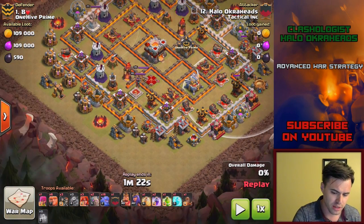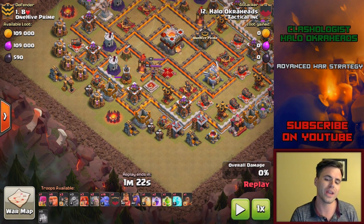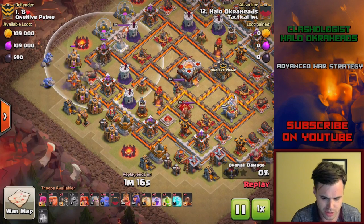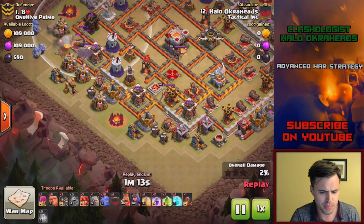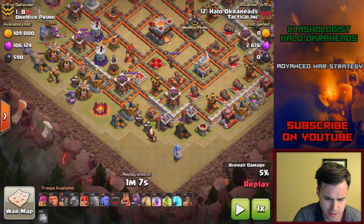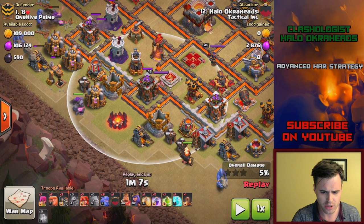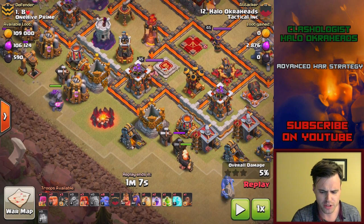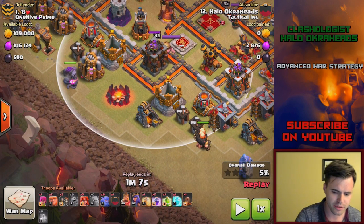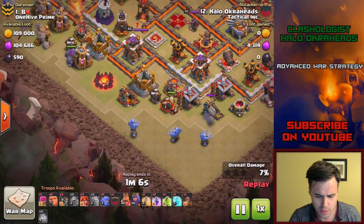Then the same sort of kill squad push into the core. That means there's going to be less bowlers for the core push, but it doesn't matter because the queen is there to take down the town hall. Two bowlers there, three bowlers there, nicely done. I waited a couple seconds on purpose to let them funnel just a little bit. Then I put the golem down. I did this on purpose — this is thinking in detail. The golem was going to tank. If I put the giants here first, this archer tower would lock onto the giants and eventually onto my bowlers and they would die. However, I put the golem here first, so this archer tower will lock onto the golem and stay on the golem. So two, two, and two with the Valkyrie.